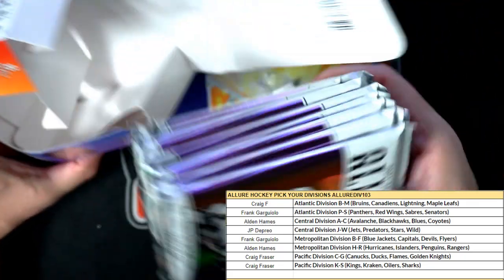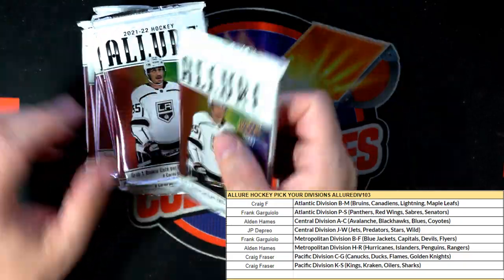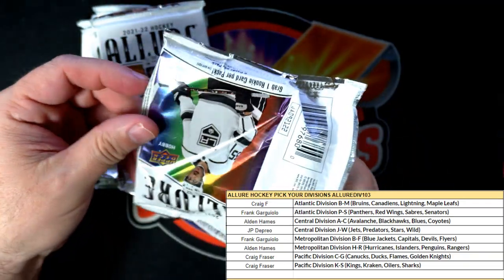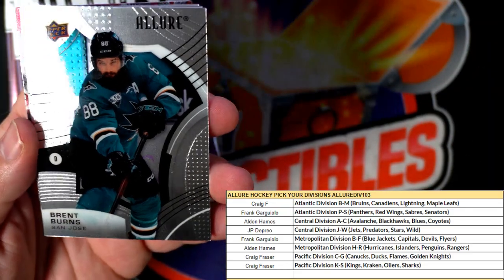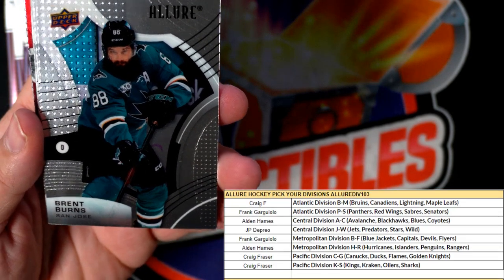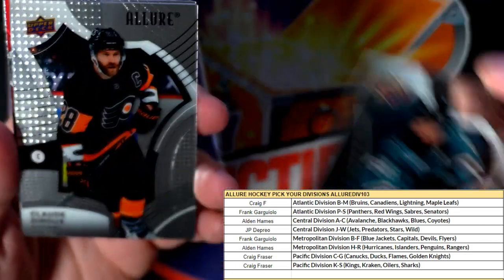It's going to be eight packs in the box here, eight packs. Let's do it, let's have some fun. We're looking for some 16-bits, some pink leopards, and some rainbows. As you can see, the base cards are fire in here because they're all chrome — it's got a prism look to it, quality stuff. All cards ship.